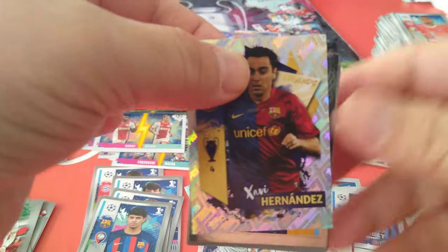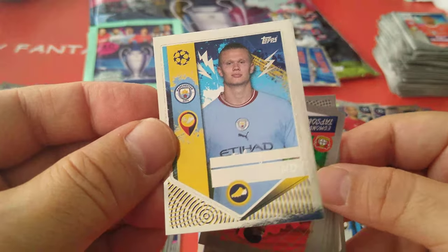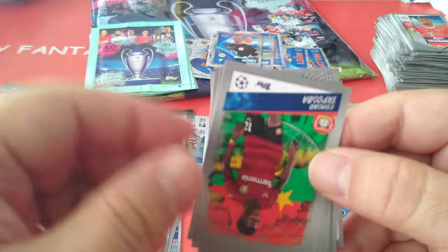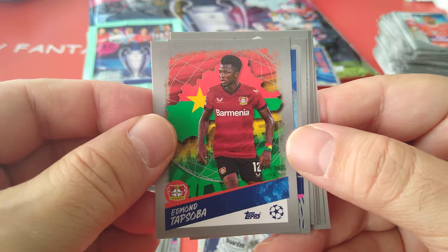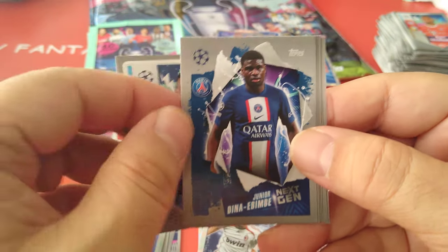Here's Xavi — legend — I think that's a double, we pulled this one already. Followed by Haaland — here's the Haaland sticker, he gets the scorer sticker with the golden boot. So I'm thinking these are the stickers for top scorers from the previous season. Tapsoda for Bayer Leverkusen in the international section. Foden — next gen Dina Mbebe for PSG.